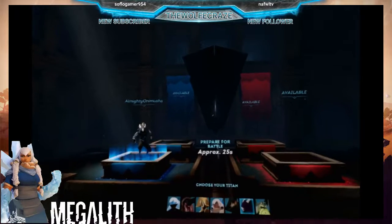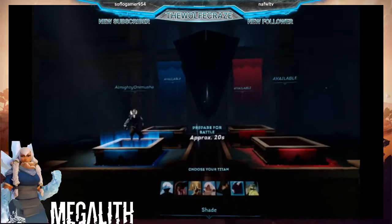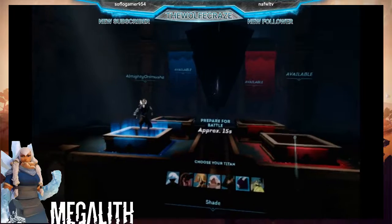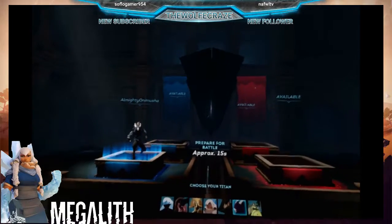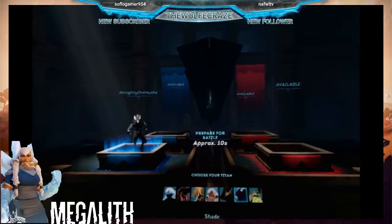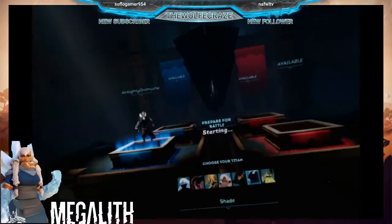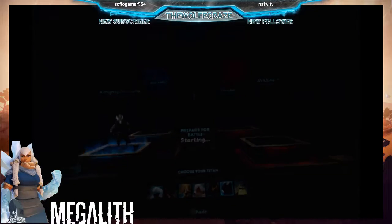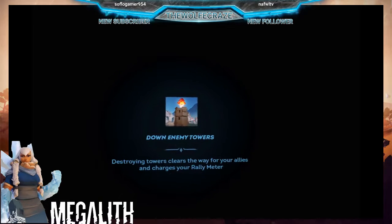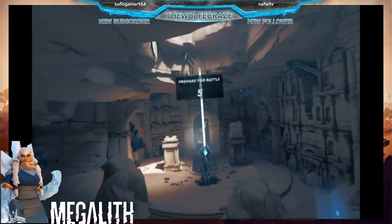I'm going to try to do it a couple of times just to show you that it's not some sort of occasional glitch — that it can be abused very easily if you learn how to do it correctly. The way to actually do it is to not only do the teleport but to also do the dash attack immediately after. You do the teleport, hit the dash attack, and then you can do it again, and you'll see that you immediately have the dash even after having already used it.